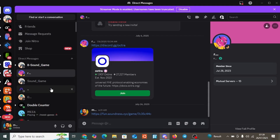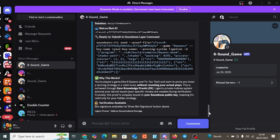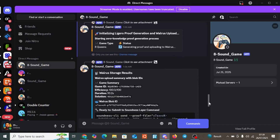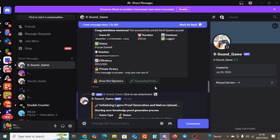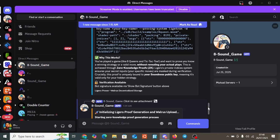Now pay close attention to this part. After completing the game, you're going to see a button that says Generate Legion Proof. Click on it. The bot will send you a message confirming you have successfully completed the game and can now generate your proof.